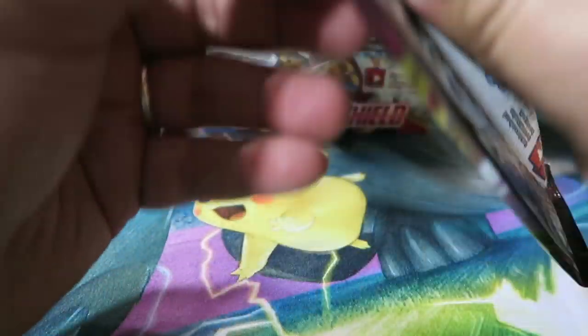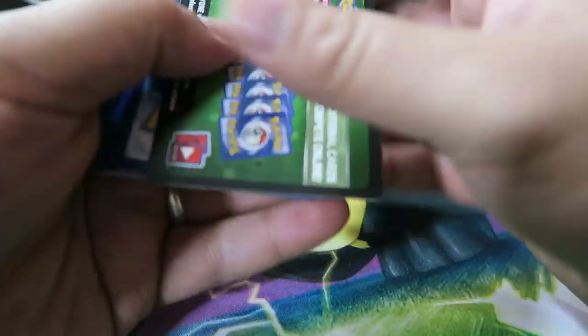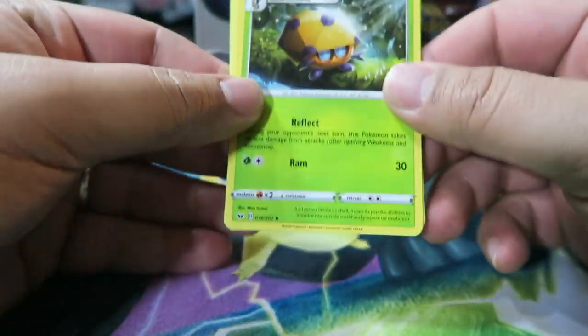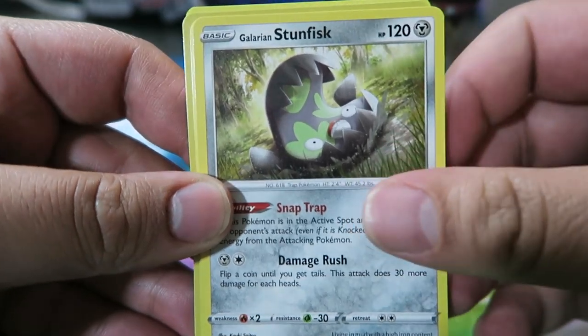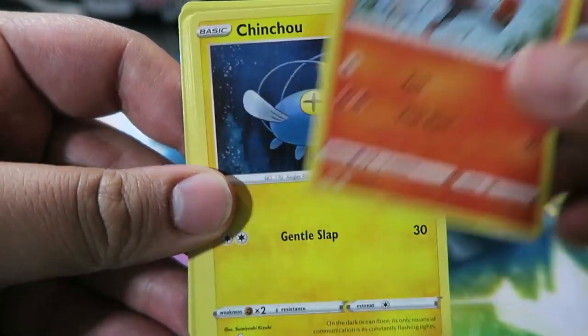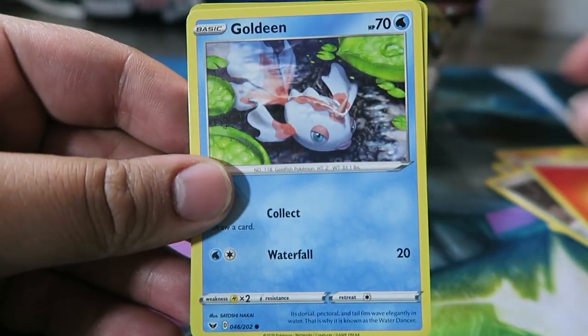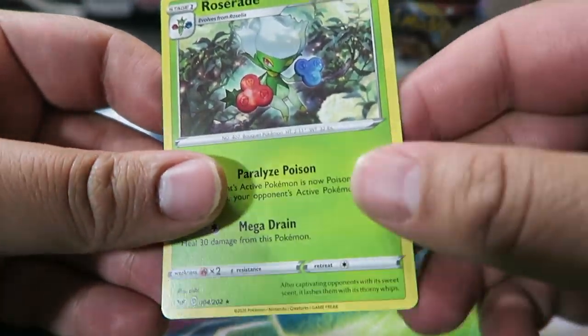We have Dotler, Galarian Stunfisk, Raboot, Chinchou, Diglett, Flapple Seed, Goldeen, Fire Energy, Roselia, Clobbopus, and Roserade.